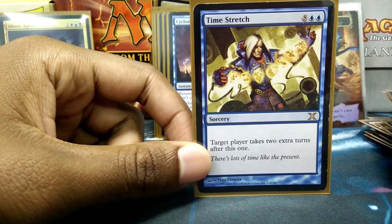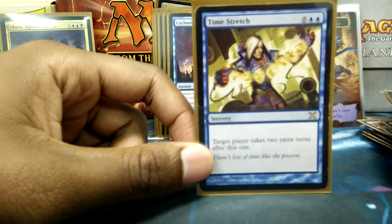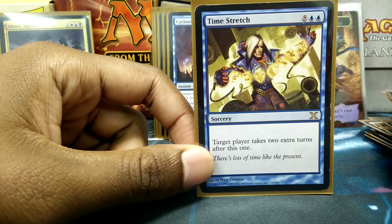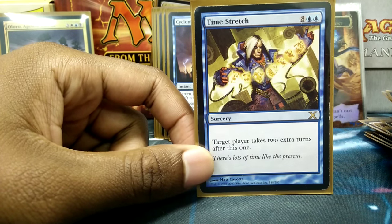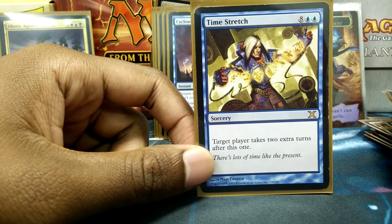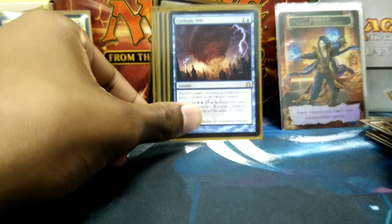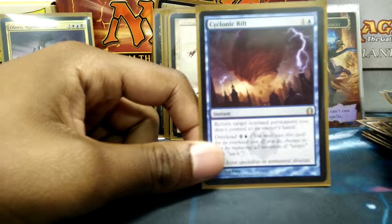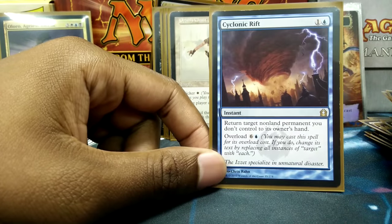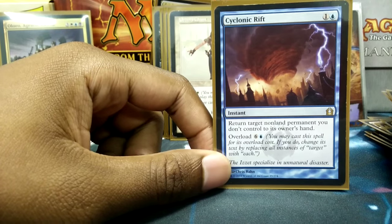Time Stretch — maybe my opponent's setting up something dangerous and I'm against the ropes, I pull into a Time Stretch, cast it, two extra turns. There have been ways I've actually managed to infinitely cast Time Stretch and basically win the game because nobody else could do anything — they were all tapped out and it was my turn the entire game. Cyclonic Rift because Cyclonic Rift, especially its overload cost — let everything go through, wait to end step, and now everything's back in your hand.